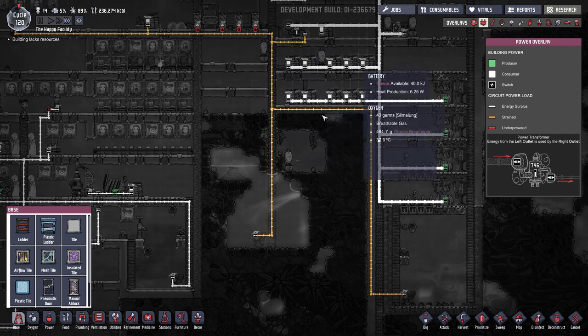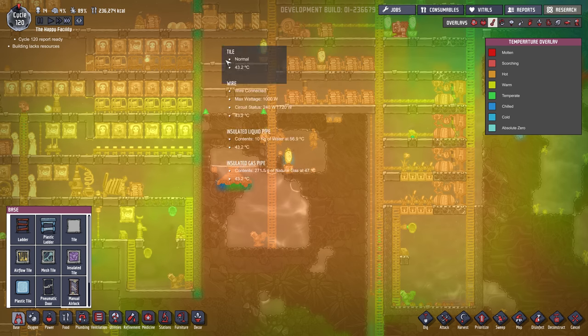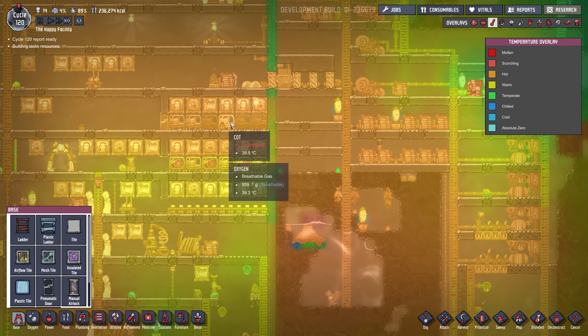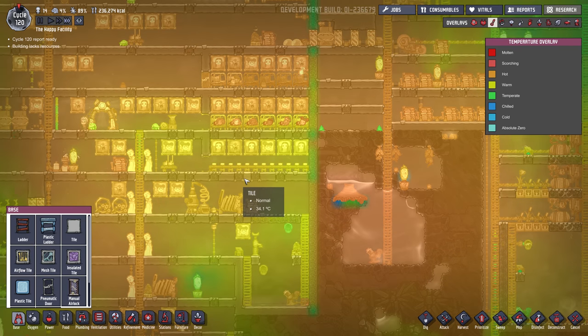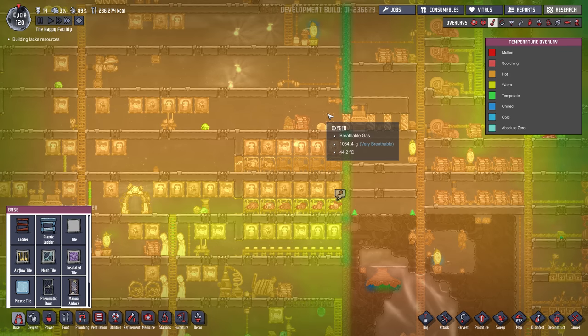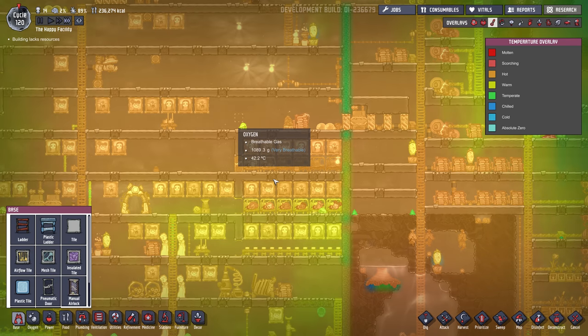Our buffer batteries here are doing okay. How's the temperature? Pretty warm — 40 degrees. Holy crap, look at the temperature in this bedroom. Why is this so hot? Actually, it's 40 degrees everywhere in the base here. I guess all this heat is spilling out. That's not good — we're going to need more wheeze warts.